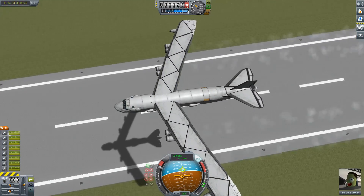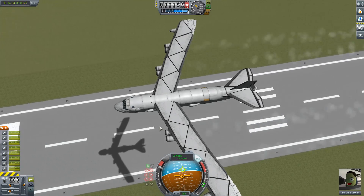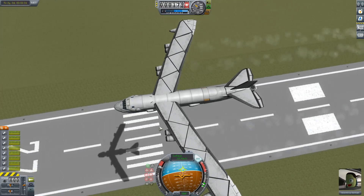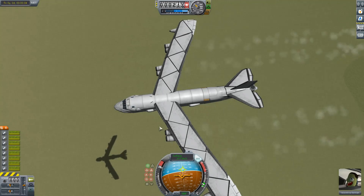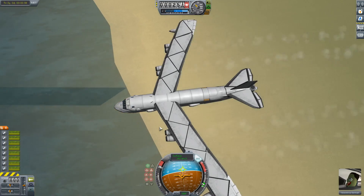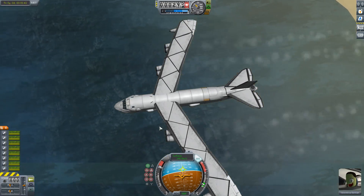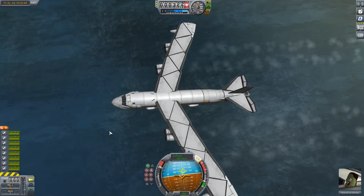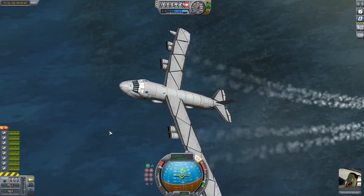Look at that. The shadow looks ridiculous though — the shadow doesn't quite know how things are supposed to be shaped. It's because of the landing gear — they're casting a bigger shadow than the fuselage in a weird sort of way. And we've got that beautiful whatever-the-heck is going on with the water. Alright, let's do something this was never meant to do and go straight up with it.